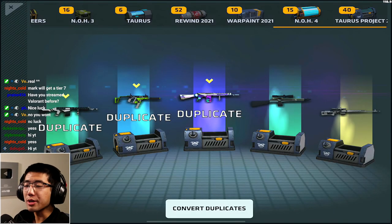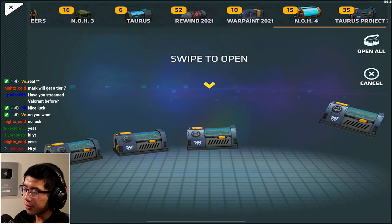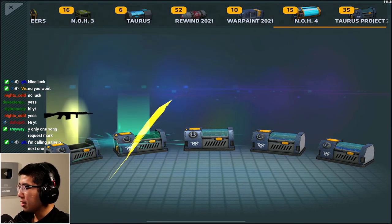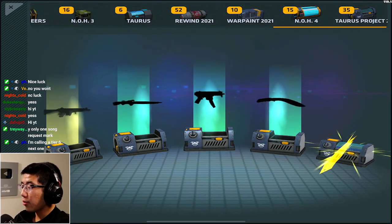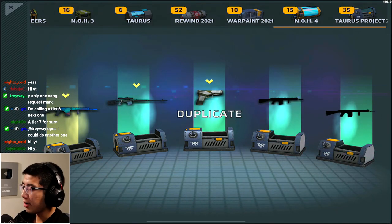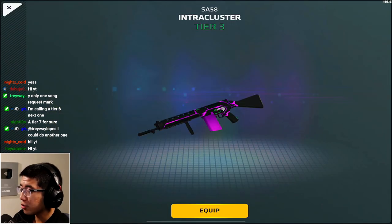We got some Solithium. They took the name out of my own Solatrium - remember when it used to be called Solatrium? That was my good old name. But either way, let's see if we can get something good. Nothing good - it's tier 2, tier 3s. A lot of tier 3s today. Some duplicates already but some new ones as well. This Intra Cluster looks kind of cool.